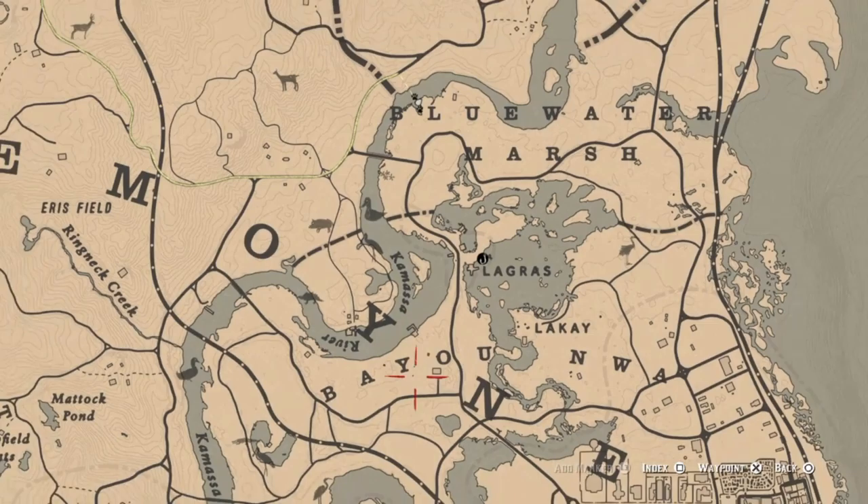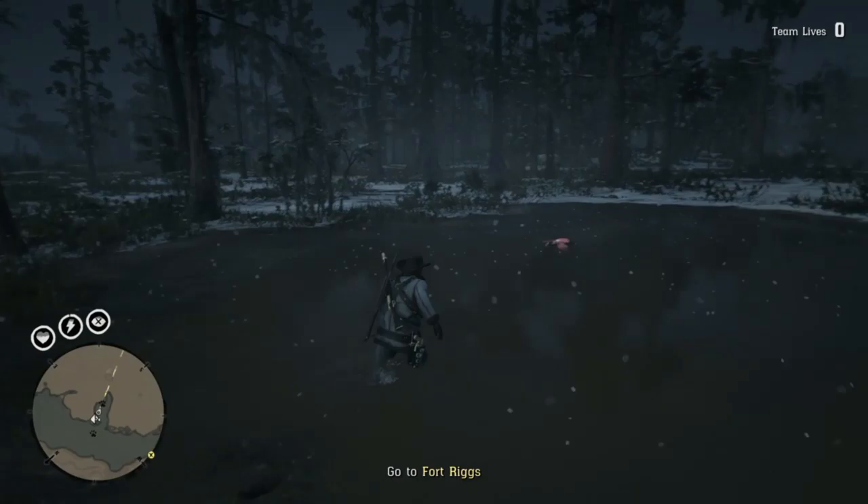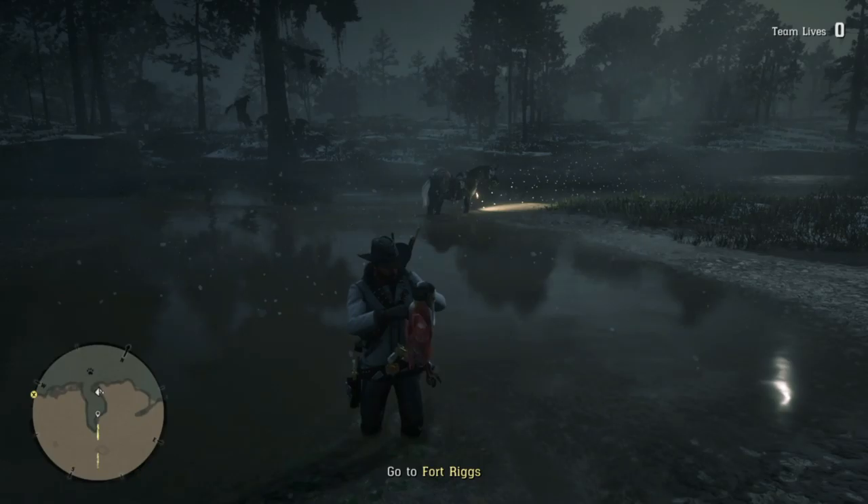There we go. Where I found them — they are right here, in between the blue and the L on the map. They will be anywhere in this entire swamp area; here's the symbol for them. They will spawn anywhere in the swamp. They're just a pain to find.